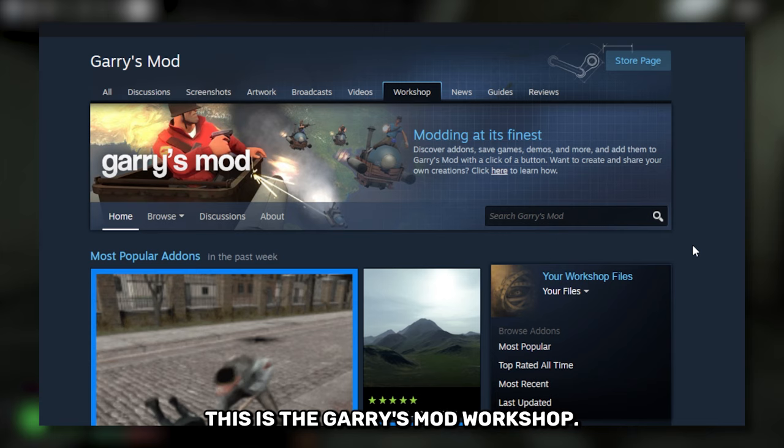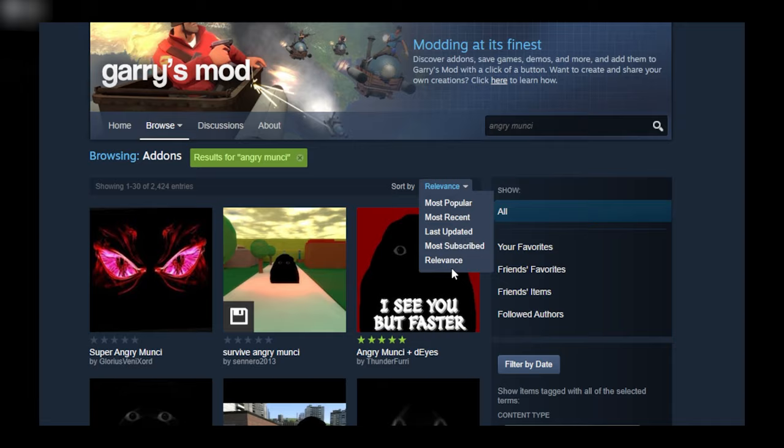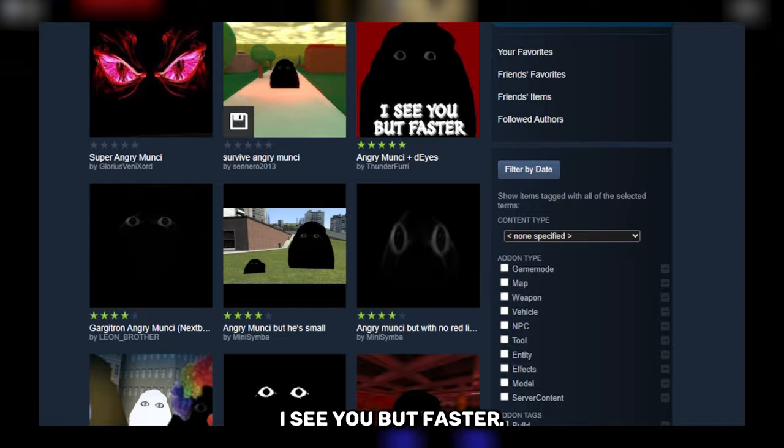To get started, we've got to go onto Steam. This is the Garry's Mod workshop — this is where you can find all of the Garry's Mod add-ons. If you go into search and you put in Angry Moonsy, you will find a lot of Angry Moonsy add-ons.